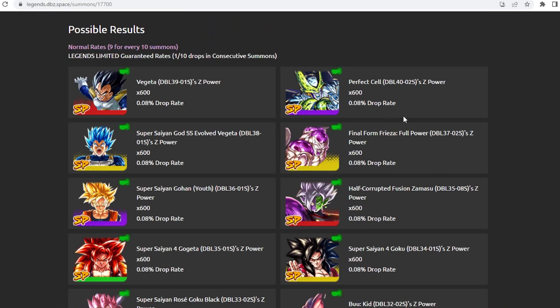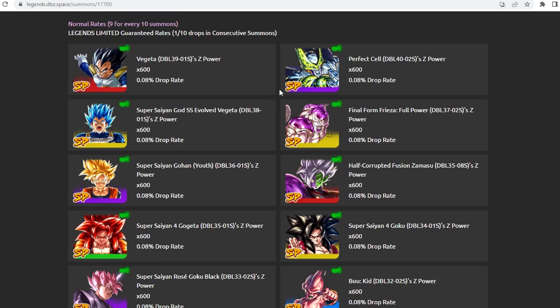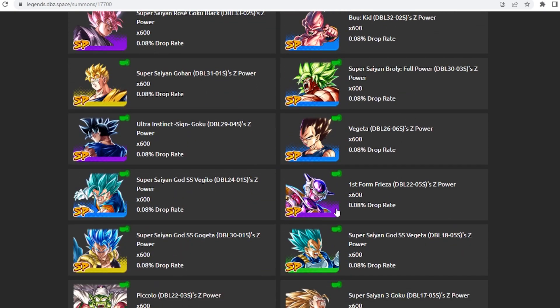Looking at the banner drop rates — the rate is 0.08%, which is the usual rate for this banner. In a multi-summon, units one through nine will each have a 0.08% chance to pull a Legends Limited unit, and on the final step it is a 4% chance per Legends Limited unit available. That means you are going to get at least one or two depending on how lucky you get — you could actually pull even three LF units in a single multi because the rates are much higher than normal. Usually it's 0.5%, but here you have access to a much larger pool of very good units such as Full Power Frieza, SSJ4 Gogeta, Gohan, and Corrupted Zamasu, as well as units you can Zenkai.